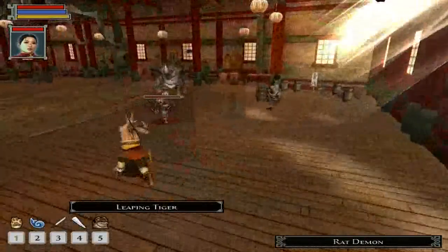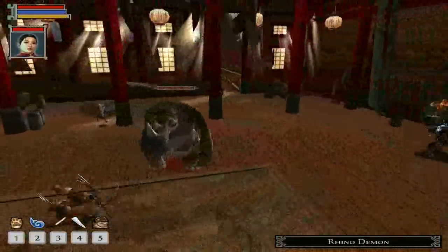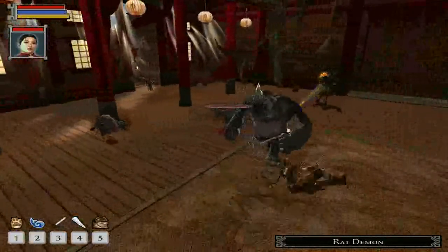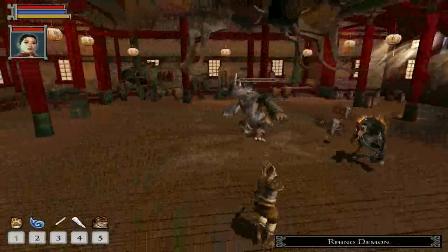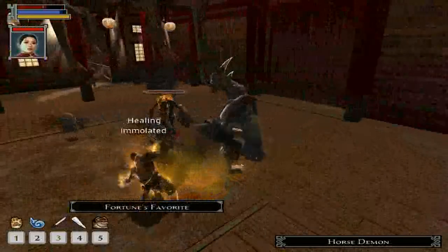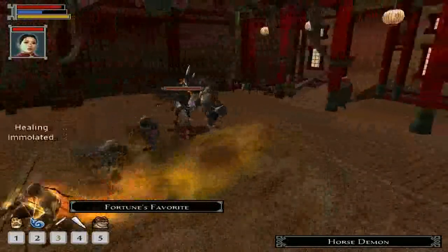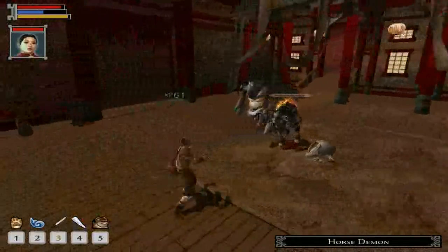So we've got our first encounters with some demons. Got a rat demon, a rhino demon, and my personal favorite — note the sarcasm — horse demons. Those guys are huge pains in the ass. They do a crap load of damage to you, and every time you hit them, you get hurt. At least rat demons die easy.